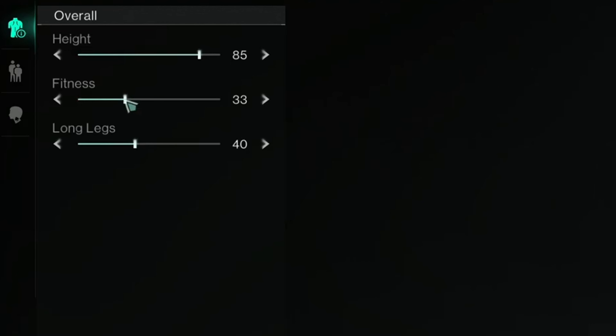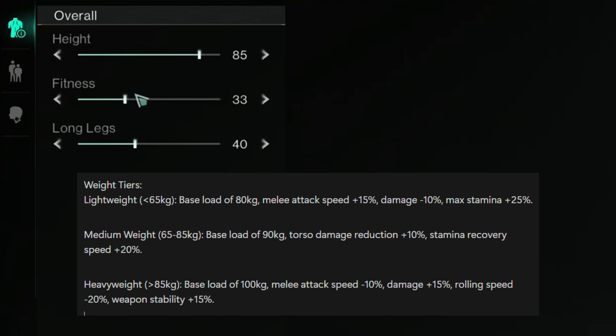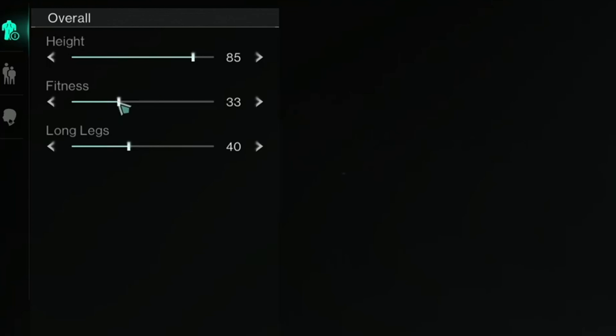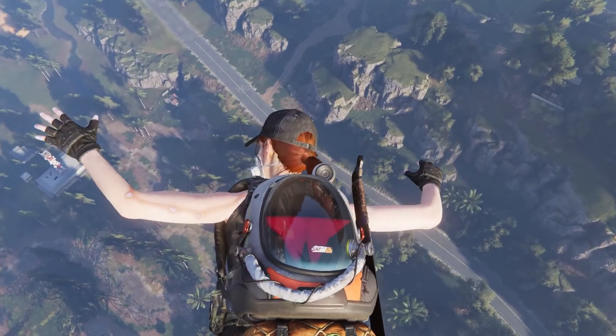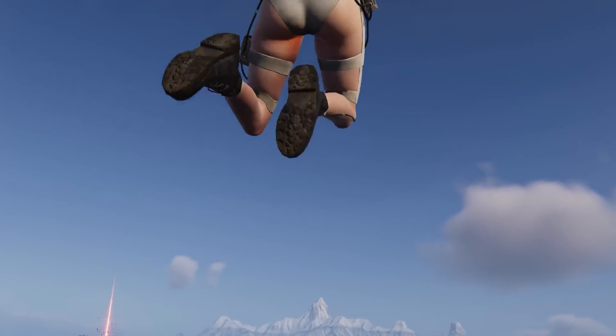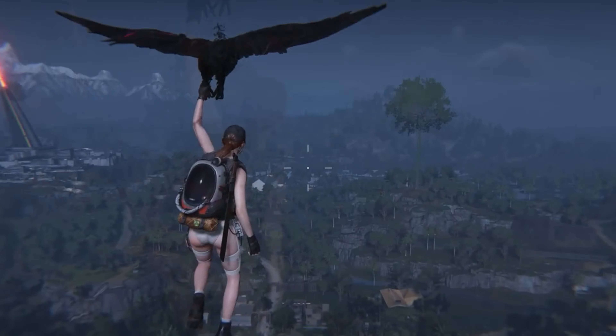Character Weight — optimize your build. When you're first creating your character in Once Human, be sure to pay attention to the fitness scale. Depending on how heavy or light you make your character, different nerfs and buffs will apply. Head over to the Body tab and you'll notice the fitness scale — this is the only thing that will change your weight and the bonuses and effects you get. You can change your weight later in the game by eating specific foods that help you gain or lose weight, but it can be a tedious process.